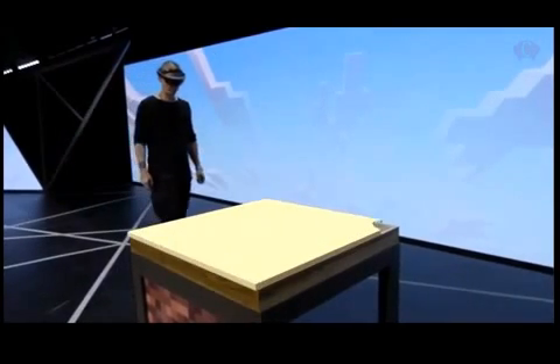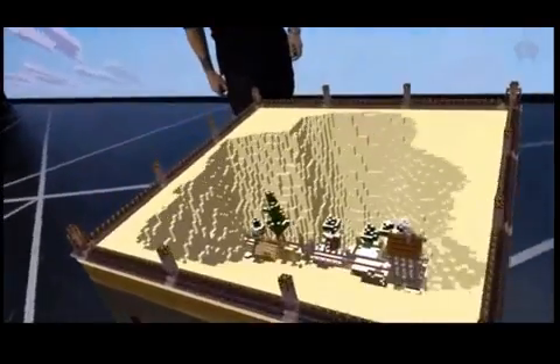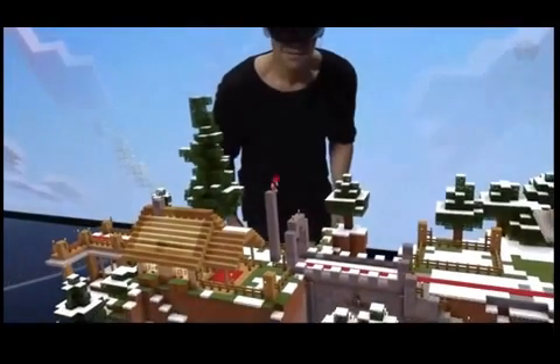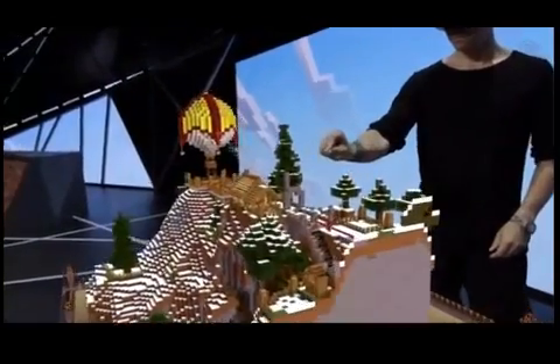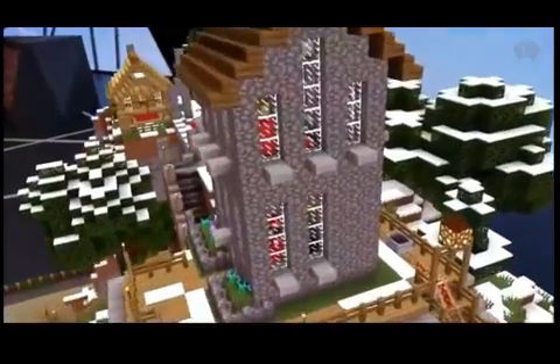Create world. As Lydia runs around and plays, Zach can easily navigate and manipulate the world using his voice and his hands. He can walk around the hologram, pan around for different viewpoints, and even look inside.